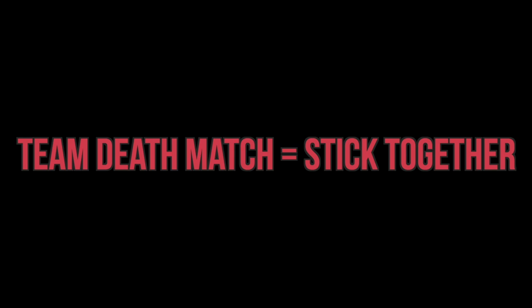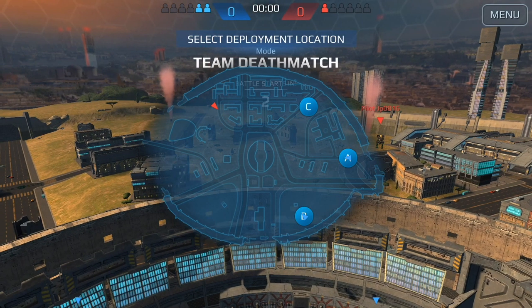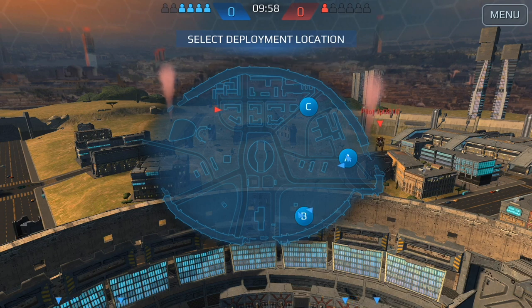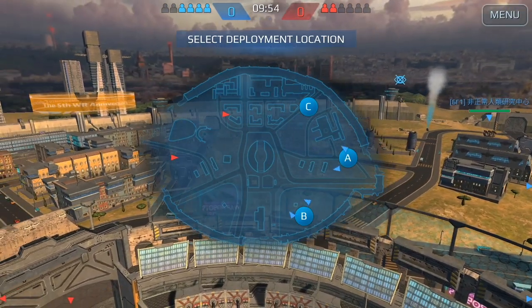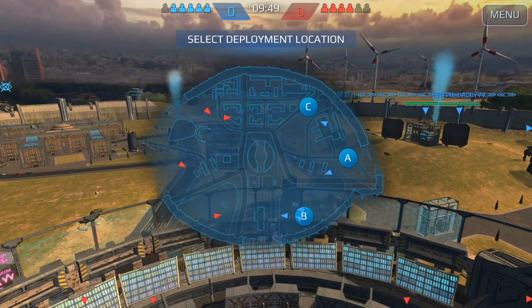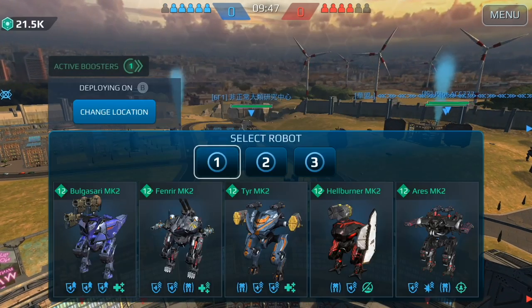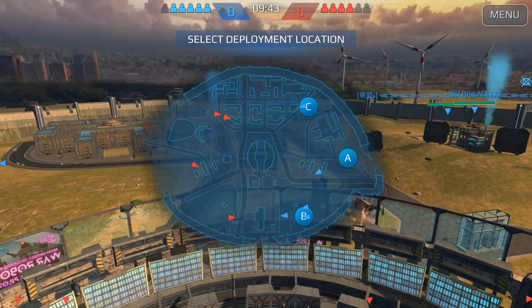In Team Deathmatch, it's all about sticking together, so your first pick has to be very careful — you don't want to be left out. Many players come to this mode prepared with a lot of range and healing robots. This game mode is all about getting kills since there are no beacons.